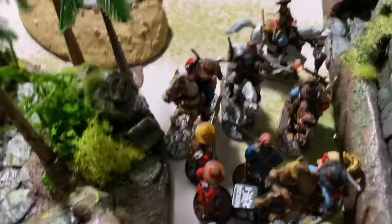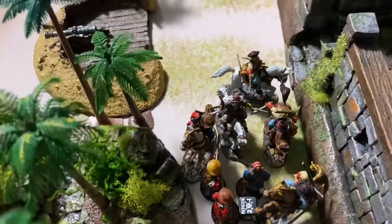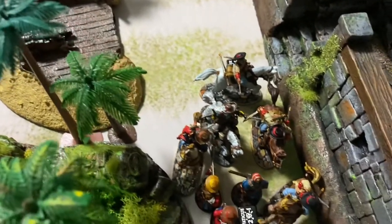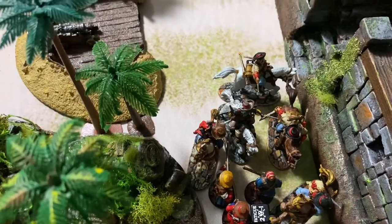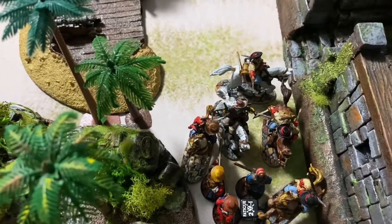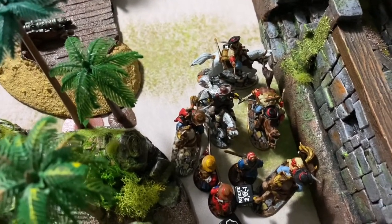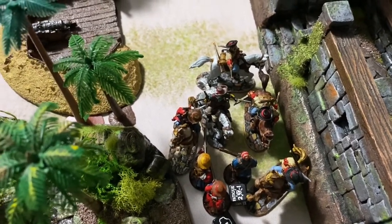If you look in here, the commander — just right in front of that freebooter — has now taken over control of the Spanish. Unfortunately, in the sixth round they pulled an event card: Dissension, which didn't help. The officer only has a four-inch command range and only one extra command point. It got cut down to just two inches because of that unfortunate Dissension event card. Spanish got some really bad luck there at the end.